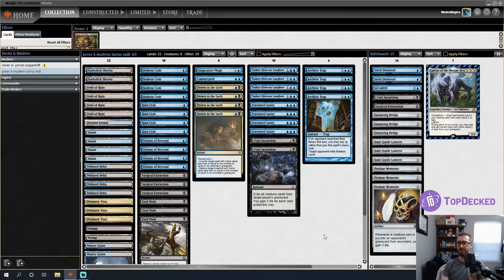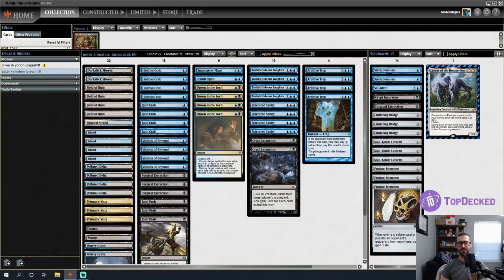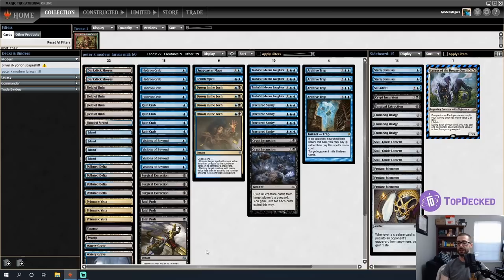One of the last times I played Modern, I got absolutely clowned on by Profane Memento — whenever a creature card is put into an opponent's graveyard, you gain one life. I was playing a deck with a ton of creatures and my opponent was just milling thirteen and gaining an absurd amount of life. Essentially you have eight crabs to start things off as your initial mill, plus controlling elements like Surgicals, Fatal Push, Drown in the Lock, and Counterspell to buy time.